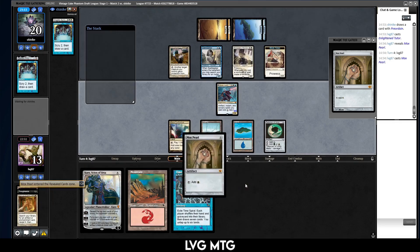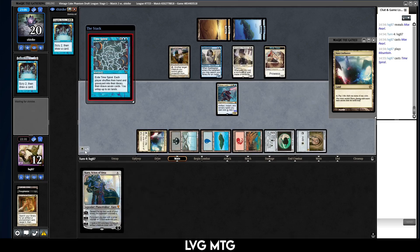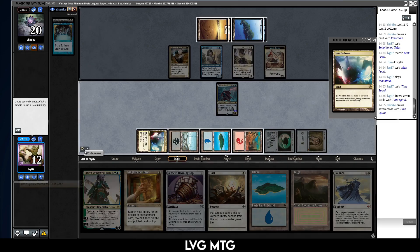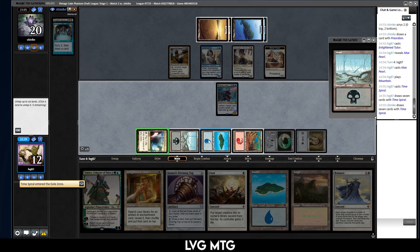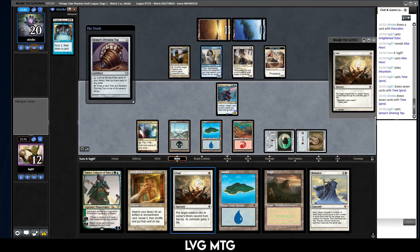I'm going to take the Mox Pearl, play that, play this — and then it's painful. Oh, this is also cheaper so I didn't need to find the mana. If I break on anything to do with this hand I'm in trouble anyway. Interesting — I can Enlightened Tutor to find the Well, or there are a couple different things I could do, like play this Top, definitely. I could Enlightened Tutor and then go find the Mystic Forge, draw it with the Top. Tops on top, I get to play it, but then I'm just losing to the board most likely.